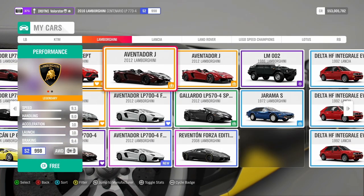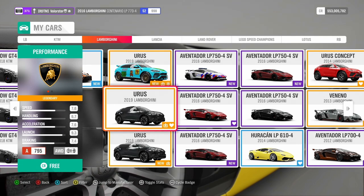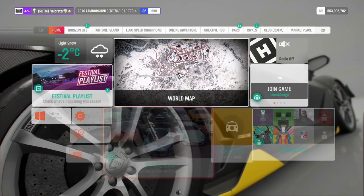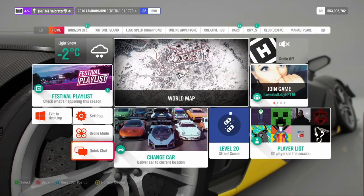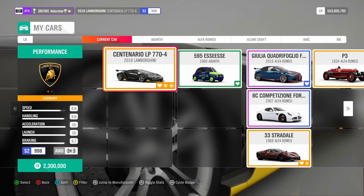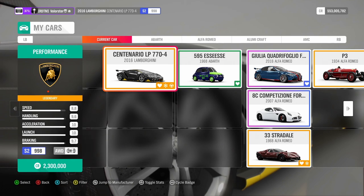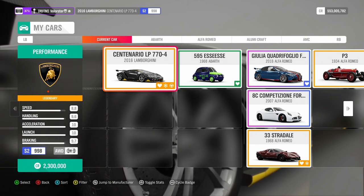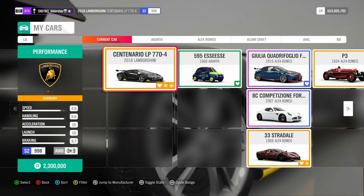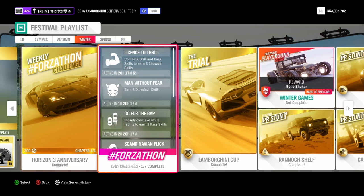We have a bunch of Lamborghinis, but since there's also a championship where you need a car in S2 that costs 2 to 2.3 million, the easiest thing is to just stick to the Forzathon car. The car I use is this one — the same car I use for the Forzathon. It has snow tires on. There are three races and the last race is a long one, so you should be able to win the first two without needing to do much in the third. You win the Aventador Forza Edition from the Trial.